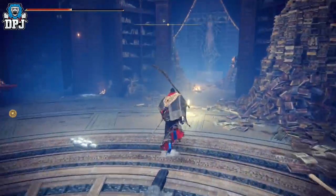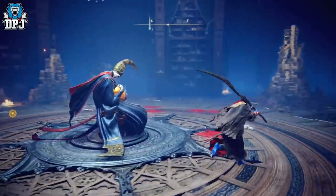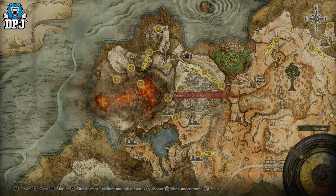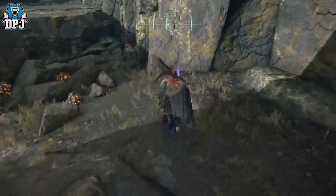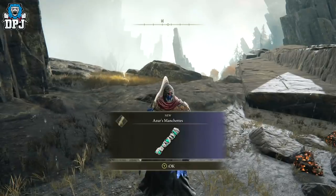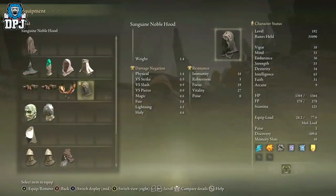Upon doing this, speak to Sellen who will be at the center of the Grand Library. Clear out all her dialogue, keeping the rewards she gives you. Once all dialogue is done, go to the grace, sit down, stand back up, and you'll notice she disappears and Rennala Queen of the Full Moon returns. You can now go and grab the Azur armor set — it's located where Azur's body was, where you got the Comet Azur. Go back to that exact grace location; the sorcerer's body will have vanished but there will be an item to pick up. Go to it and you are rewarded the Azur armor set.